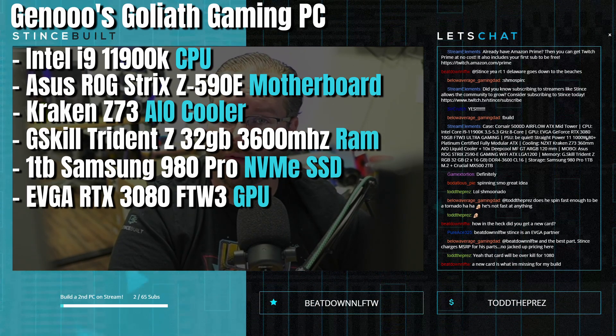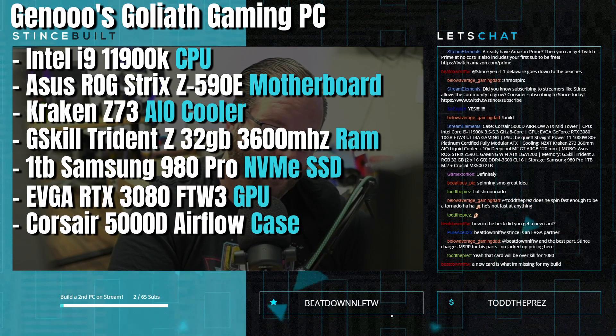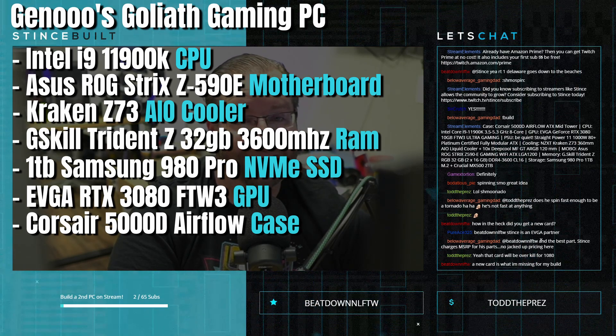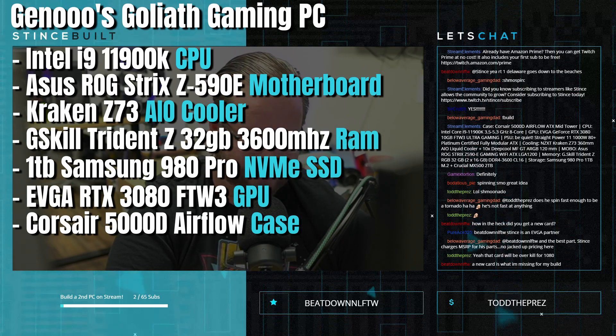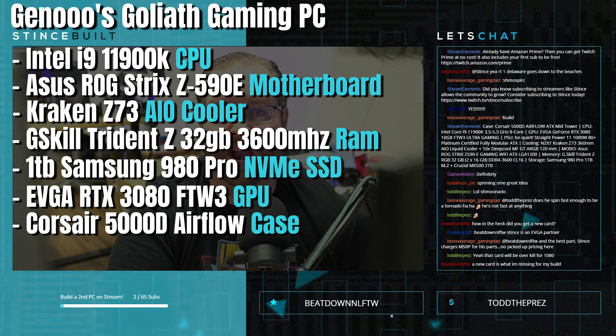For the case, we haven't built in this one on stream before — today we've got the Corsair 5000D Airflow. With it comes 10 Deep Cool MF GT 120 fans. That's 10 fans, chat — 10 RGB fans in a non-lean system.